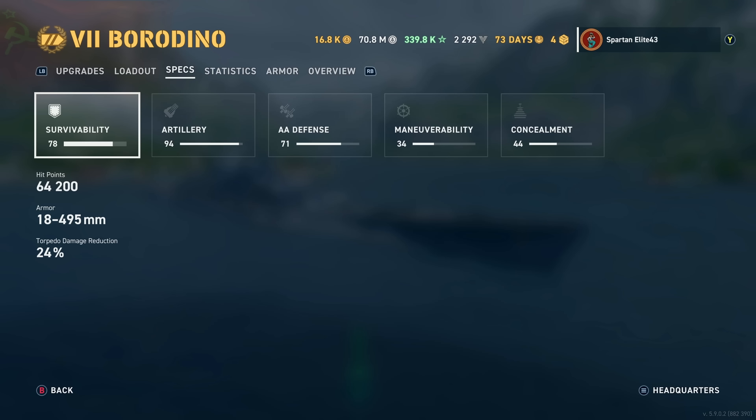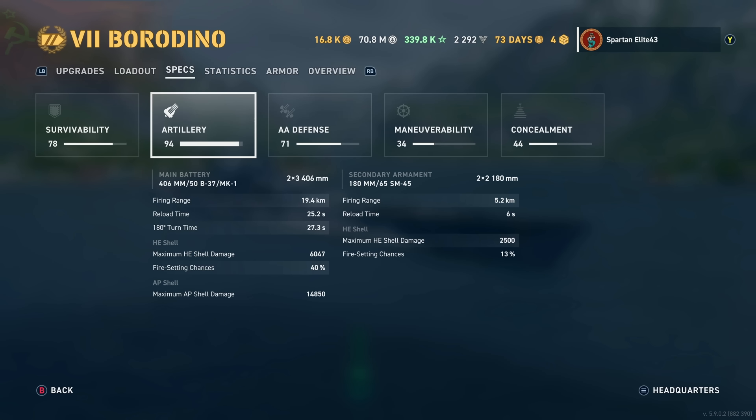We're running the Type 9 camo that comes with the ship. Survivability is a little bit on the lower side — 64,200 hit points — though that's a bit expected considering how good the heal is. You also have 24% damage reduction for torps.